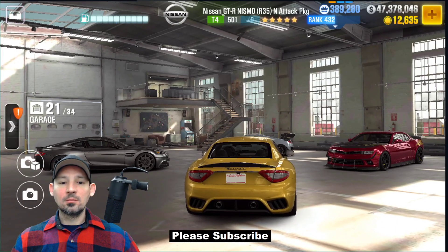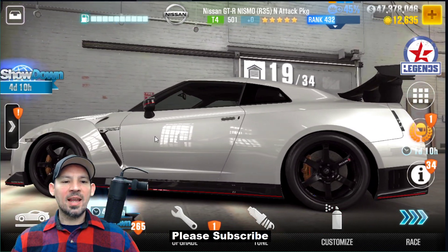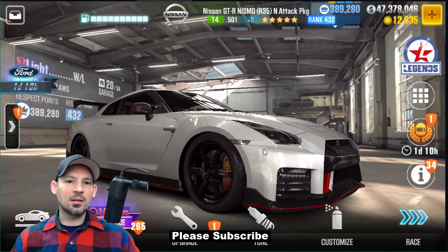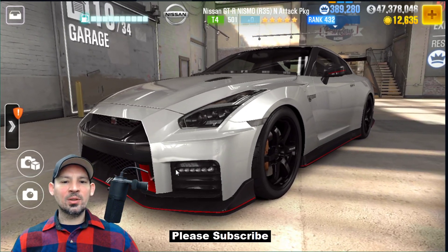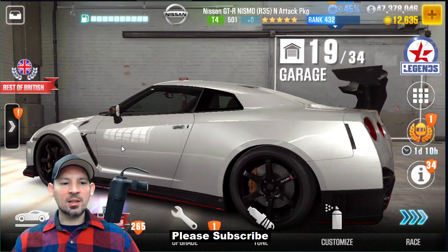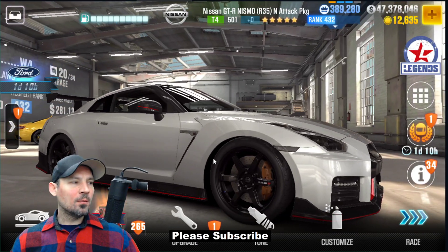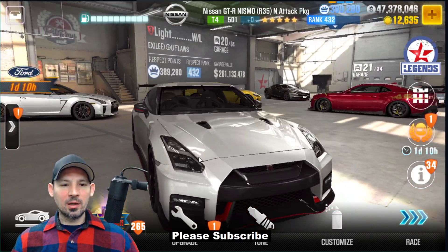It's going to be the Nissan GTR Nismo R35N Attack Package. I don't think there's another Nissan GTR Nismo R35N. My notes don't say Attack Package on it, but I don't see another GTR Nismo N in the game. So I'm about 98% sure it's going to be this exact car. A lot of us won this as a Milestone Prize car several seasons back, but this is an amazing car for live racing. Those of you guys who can get this, hopefully people have saved up lots of silver keys. This car is going to be really awesome.